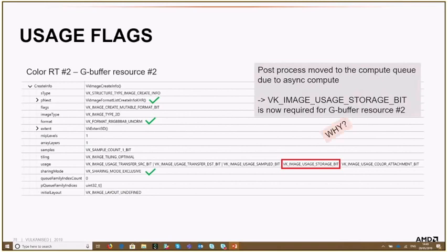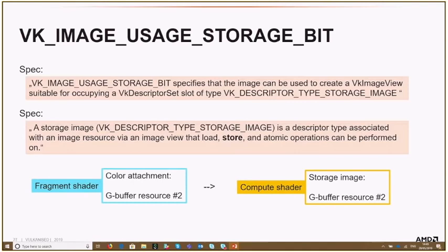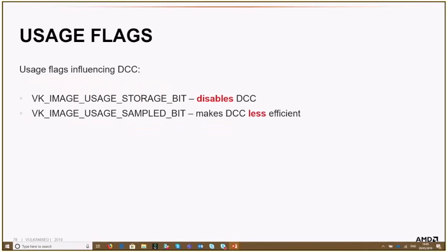The storage image bit specifies that the resource can be used as a storage image descriptor type, supporting load, store, and atomic operations. Before, in the fragment shader, the G-buffer resource was just used as a color attachment. After the change to compute shader, it became a storage image requiring store operations. In this example the storage bit was totally needed. But as a side effect, DCC was disabled because storage images are not compatible with DCC. This is a reminder that you should always use the usage flags you really need and no more.